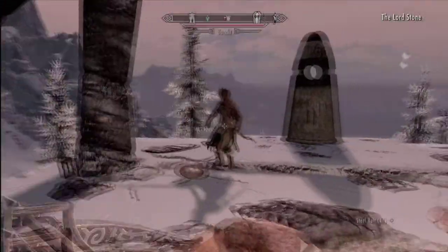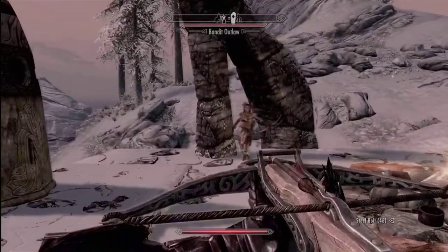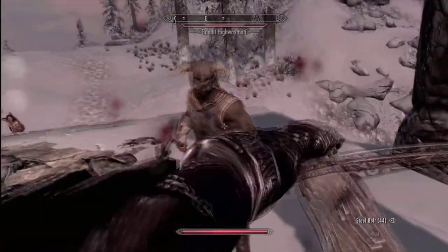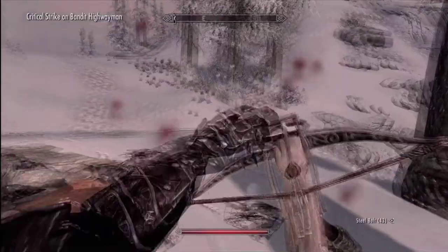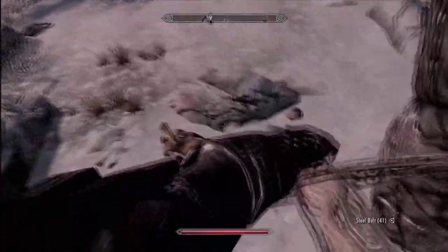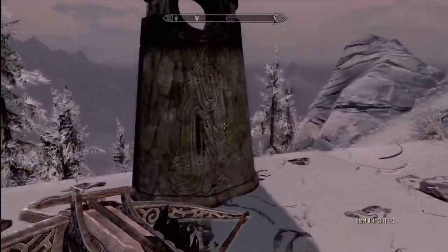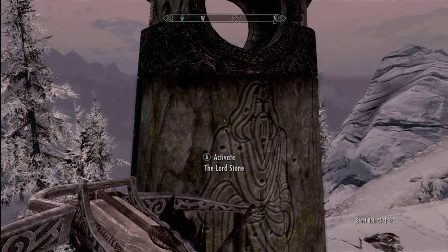You never should have come here. Let's try out our crossbow on this. Stop moving — right in this guy's head. They route and fall back after barely being hit. What's this stone? The Lord's Stone — makes you more resistant to magic and physical damage. Sure, whatever.